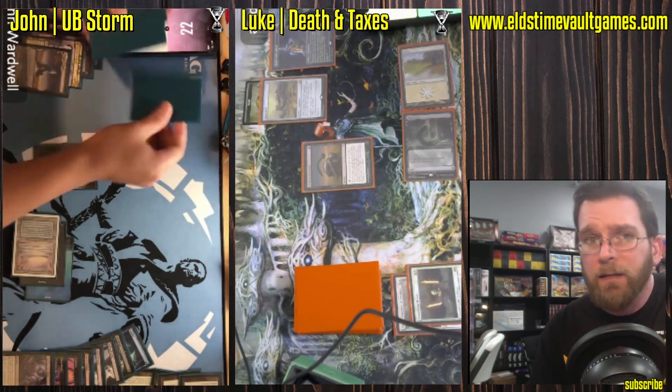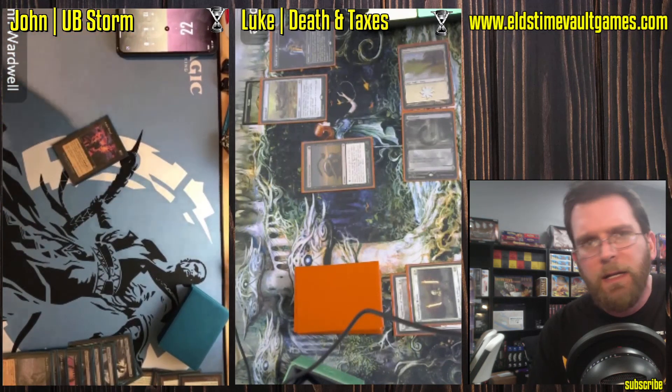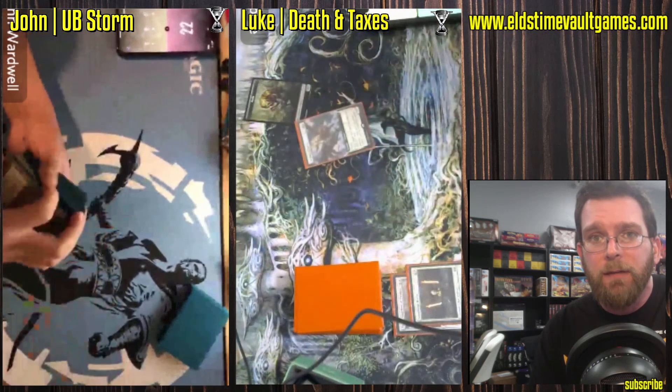Jon really just needs to get to four mana — that's going to be Dark Ritual, Cabal Ritual. Will he fumble again, or is this the end of the game? Rain of Filth, sacking all of his lands, and now Dark Ritual and Cabal Ritual. From here it's just however many spells he needs to play. He's already got that Massacre to start things off. Mox imprinting, and Luke sees the writing on the wall as the Tendrils comes down and closes out a very eventful match.